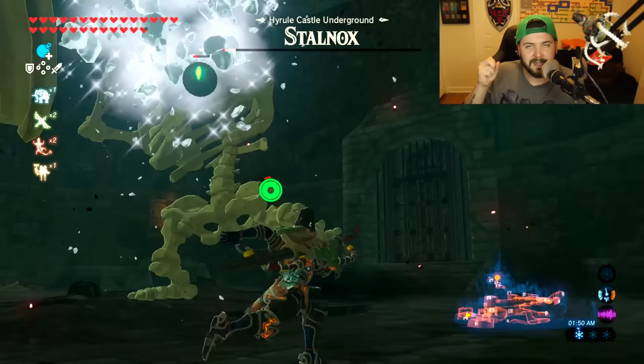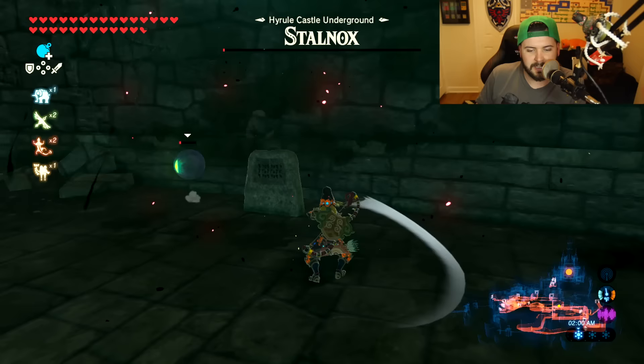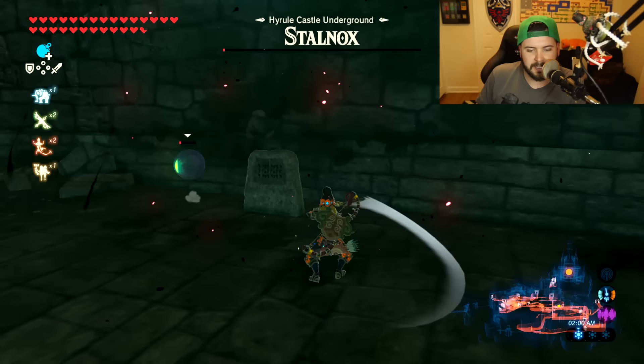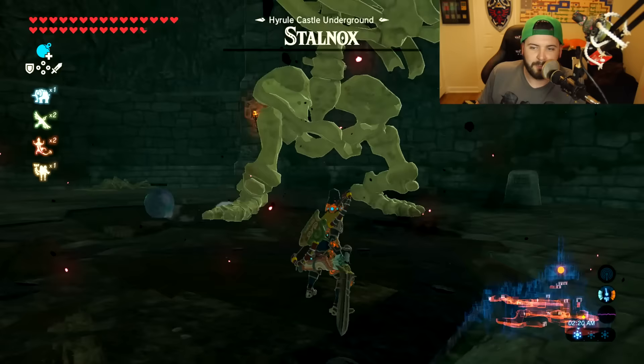The only difference from every other Hinox you'll face is that once he's down to almost no health, his eye is going to pop out — and it's really gross. While he's disabled on the floor, all you need to do is hit the eye. If you don't take the eye out, he'll climb back into the socket and you'll need to bring his HP down again. Once you have him down to that critical marker, the eye will fly out again.